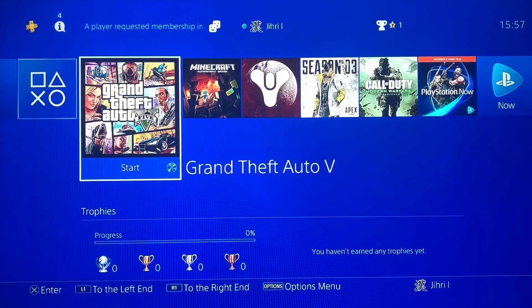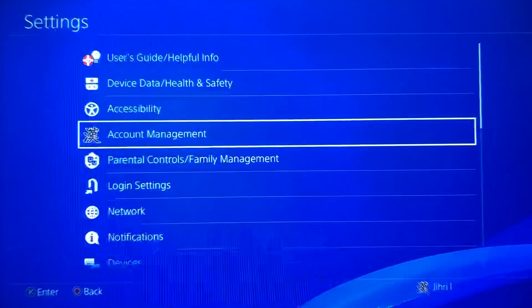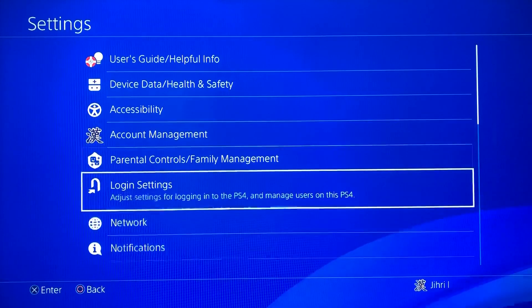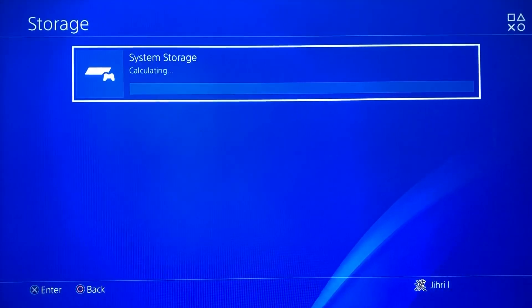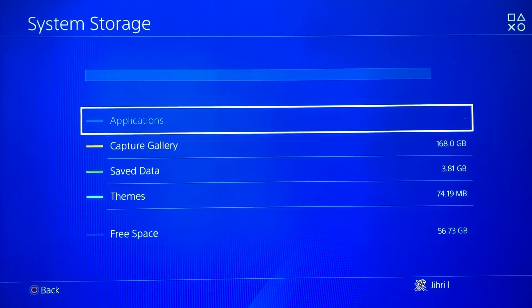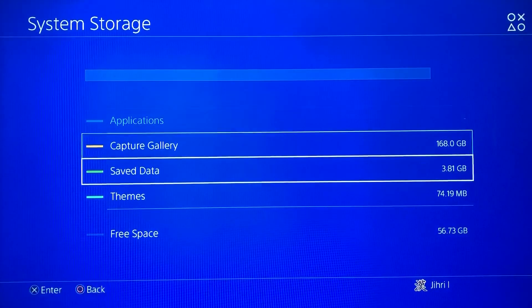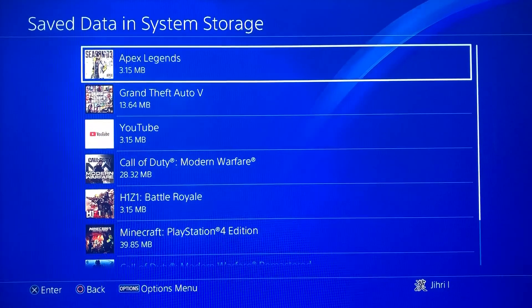The first thing you want to do is go to Settings, then you want to go down to Storage, System Storage, and then go down to Saved Data.